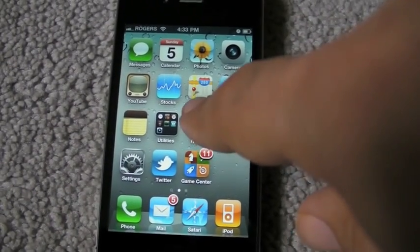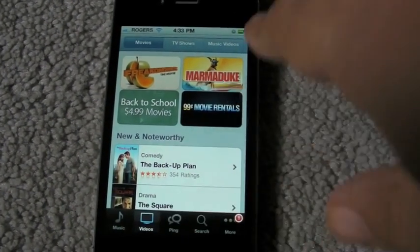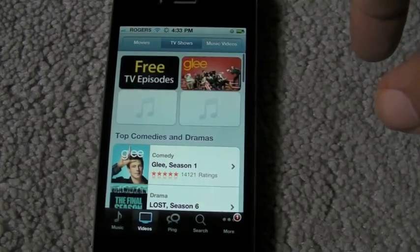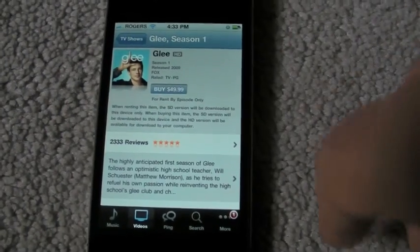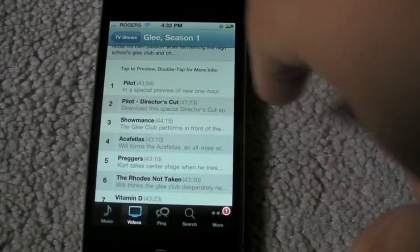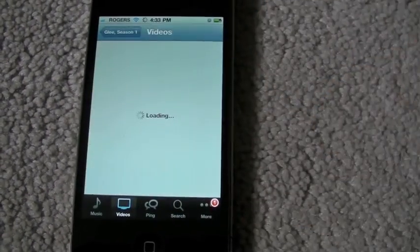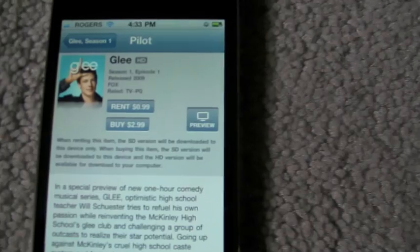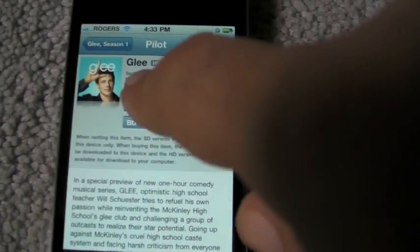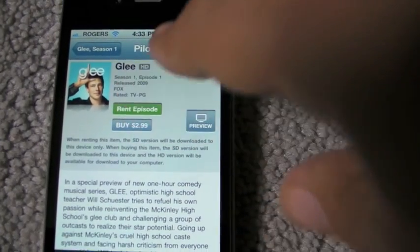A couple of the other new features are hiding inside the iTunes app. If you go to the Videos tab and then to TV Shows at the top, you'll see what looks like the standard TV show purchasing system we've had before. You can buy the season for $49 or whatever, but if you double tap on one of the episodes — and double tapping is kind of unusual for iOS — you'll see you can still buy it for $2.99 if it's available. It's only Fox and ABC right now, probably because Disney owns ABC and Steve Jobs owns a huge chunk of Disney.